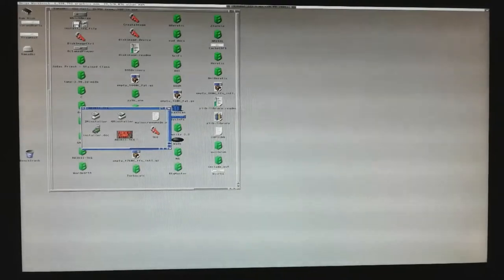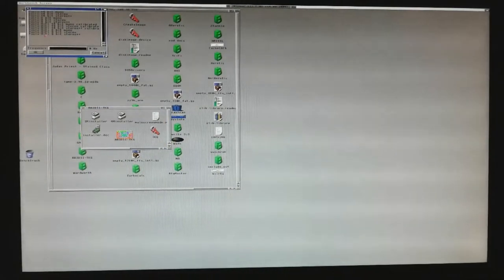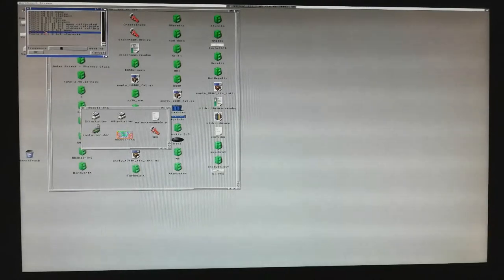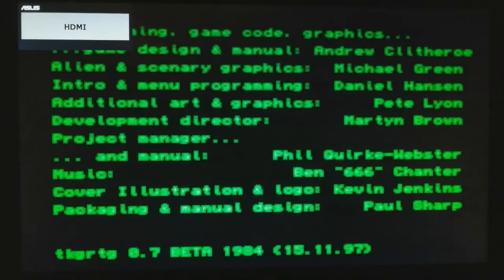Hello retro fans! Today let's play Alien Breed 3D 2: The Killing Grounds. Let's first choose the sounds — polar hi-fi pitch stereo. There we go. Let's play the game.